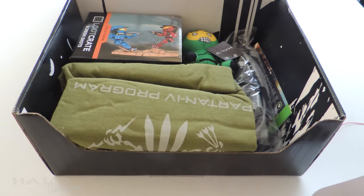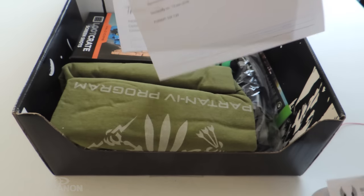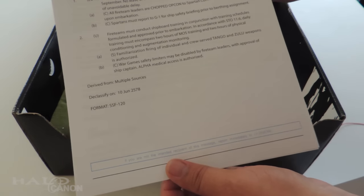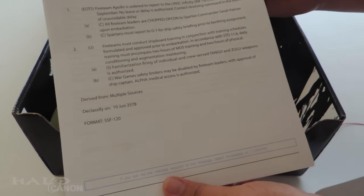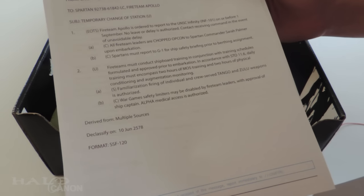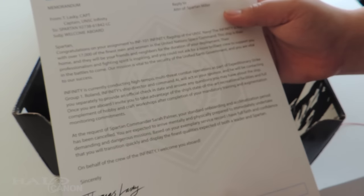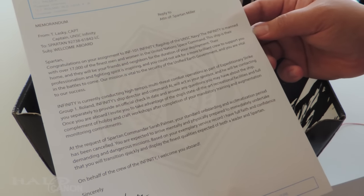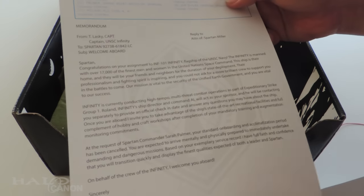And of course, what else do we have? There's kind of an introduction: 'Welcome to the Spartan program.' From Chief of Spartan Operations, Fireteam Apollo. Order to report to Infinity on September 1st. Fireteam leaders are Chopped OpCon — I don't know what that means, maybe somebody in the military out there knows. Fireteam's mustering, shipboard training, war games, familiarizing. Basic orders. And then, from Captain Lasky: 'Welcome aboard.' High tempo multi-threat combat. And Spartan Miller — it's nice to see his name again.